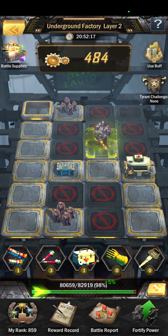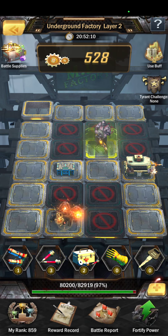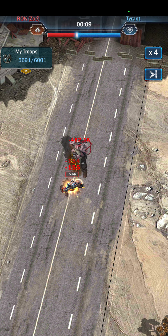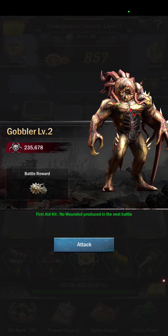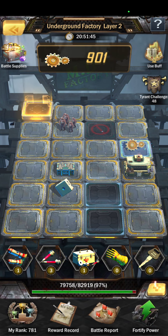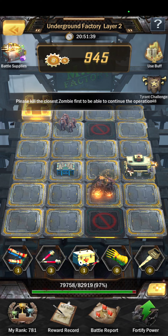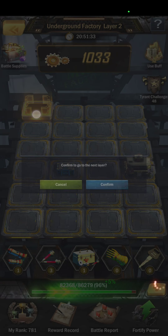Also worth mentioning — I'm not using buffs on this run, because I don't really have any on this city and I don't want to use gold, because it's low level and this is the very first run. There's so few troops — it's cute. I'm not used to this. We'll see how far we can get on a brand new city. Mid-range attack.